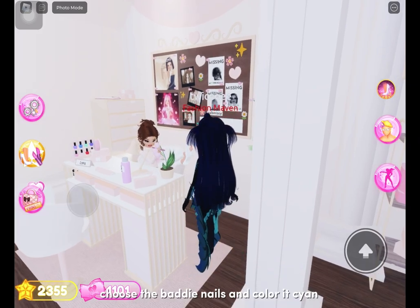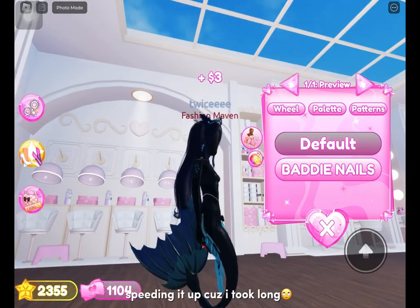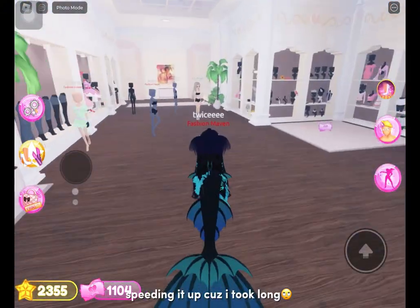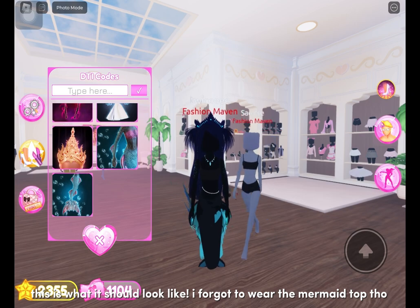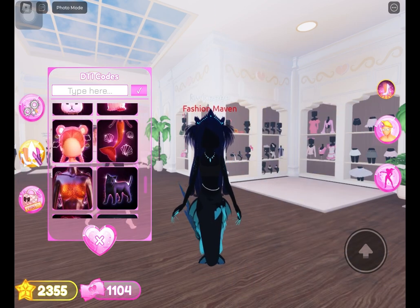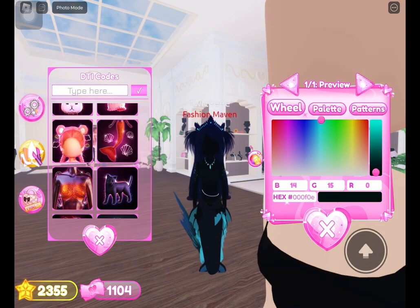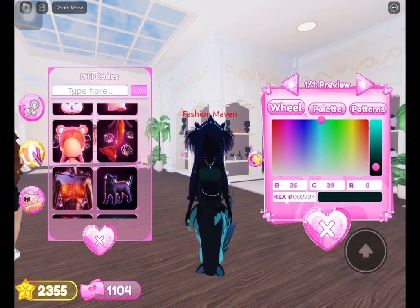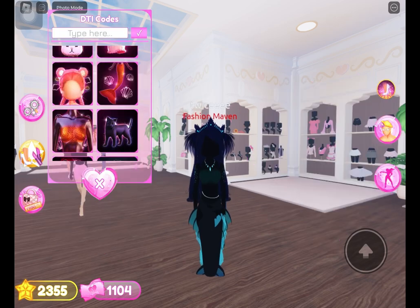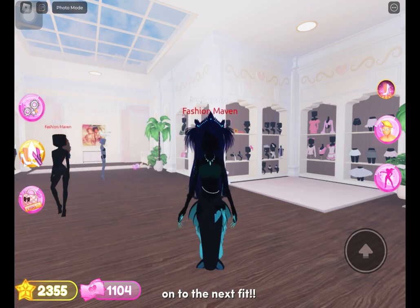Choose the batty nails and color it cyan. This is what it should look like. I forgot to wear the mermaid top though. Color it to a dark dark dark cyan. And now the outfit is actually complete.